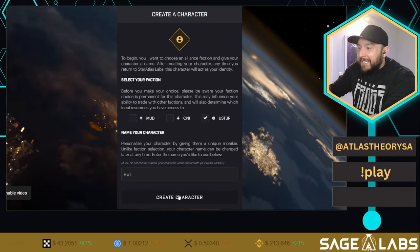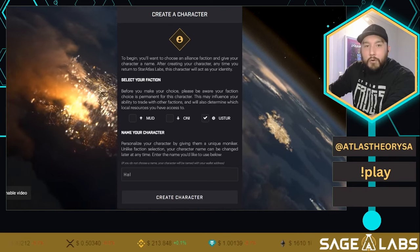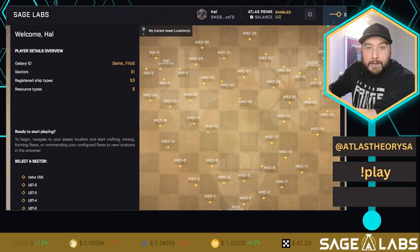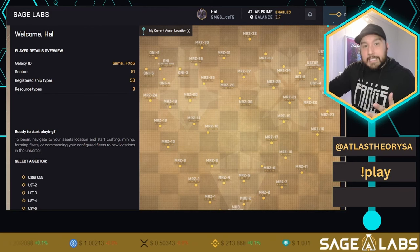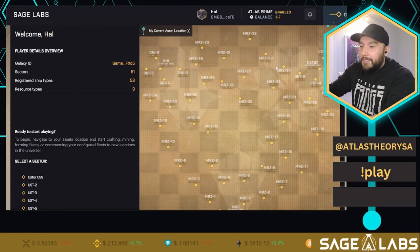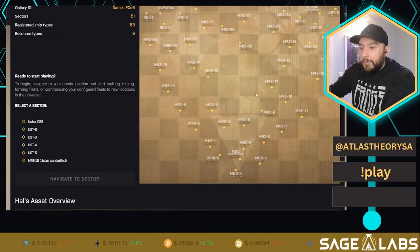They're working on auto-approve, and I think both Phantom and Soulflare have auto-approve for Star Atlas. We're being brought into the game. At the top we have Hal, our character, and also a thing called Atlas Prime — it's enabled. This means the Solana fees that would usually be taken out can be paid in Atlas instead of Solana. However, there is a 15% markup. If you already have Solana and want to save money, you can keep Atlas Prime off, but we'll have it on for now.